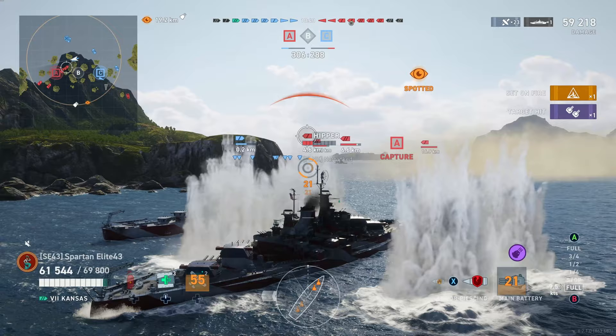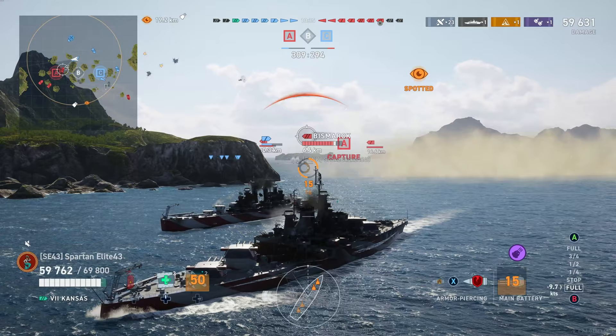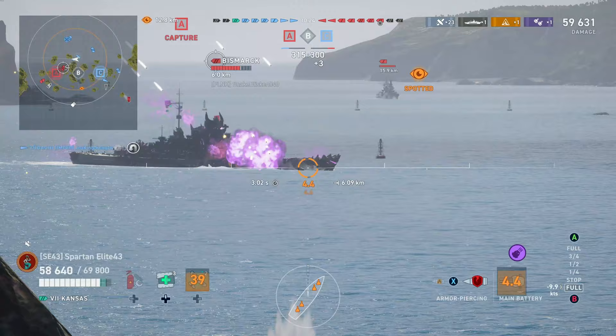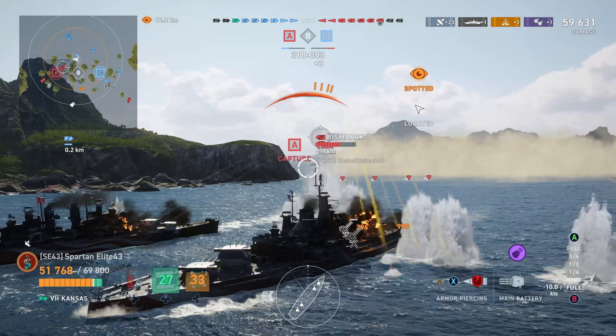The Hipper pushes forward straight into us — I overmatch and know how to do damage here. He's not going to enjoy this. I'm not going to let this man yolo rush me with torpedoes, which is obviously what he's thinking. We're also being farmed by the King George, there's a cruiser I believe is an Indianapolis, a Bismarck feeling some type of way about charging forward, and a destroyer just happens to be here — shocker.